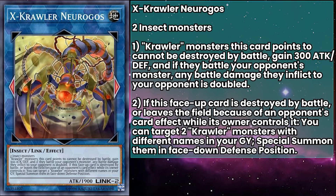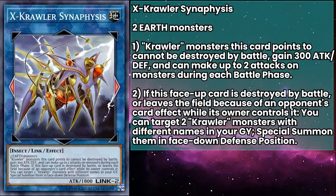X-Crawler Synaphysis is a link monster with 1,800 attack, requiring two Earth monsters as material. Crawler monsters they point to can't be destroyed by battle, gain 300 attack and defense, and can make two attacks on monsters during each battle phase. Point this at a monster that Nuragos is also pointing to and you'll have a double attacking, double damage dealer before too long.